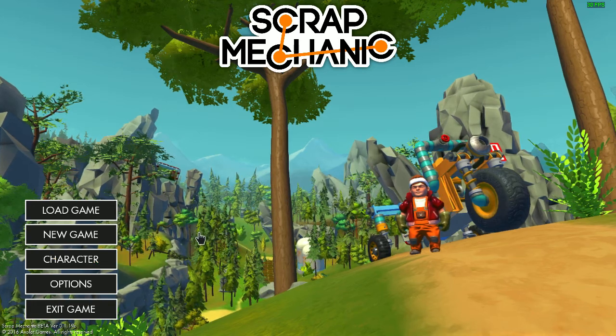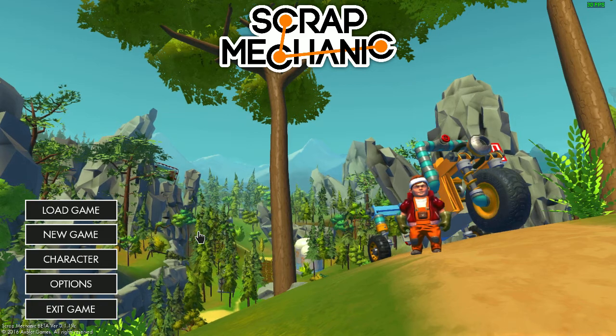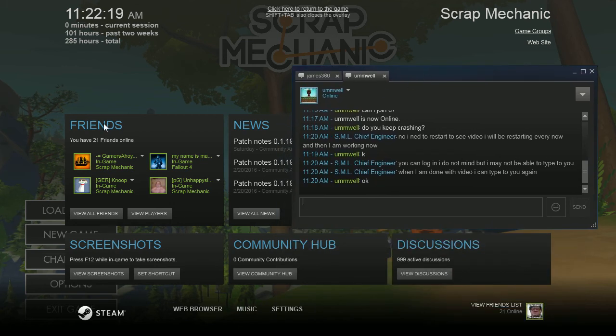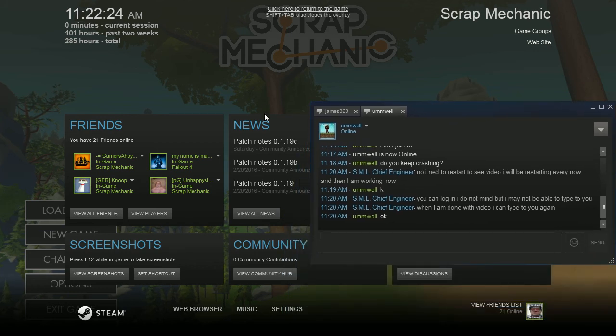All right, the first thing we're going to do is look at the Steam overlay, and you find that by pressing Tab and Shift. Here you will see a way to set up a friends list. You learn about news of the game, and it's got a built-in browser that you'll be able to explore on your own.